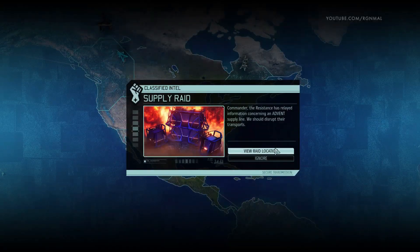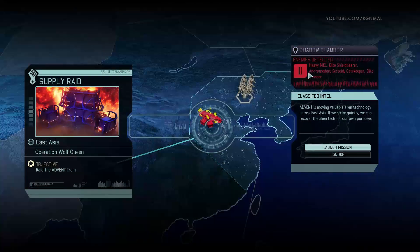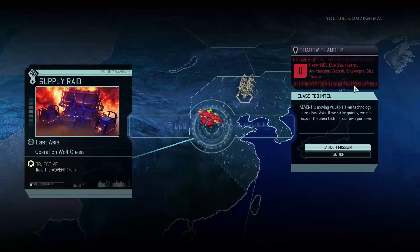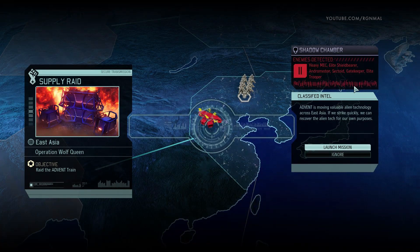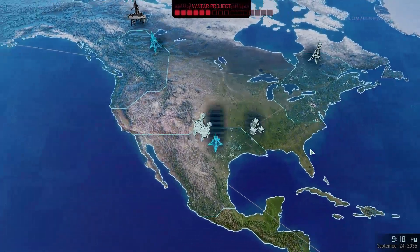Supply raid — Operation Wolf Queen. Heavy Mech, Elite Shield Bearer, Andromedon, Sectoid, Gatekeeper, and Elite Trooper. Eleven enemies detected plus reinforcements. We need quite a bit of anti-mechanical stuff to deal with this. Seems relatively straightforward. Setting course for Sector 14, East Asia.